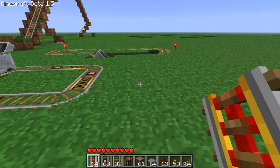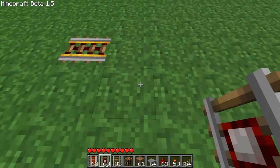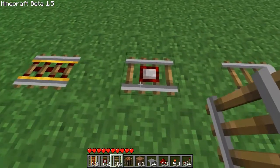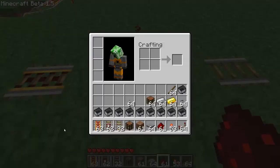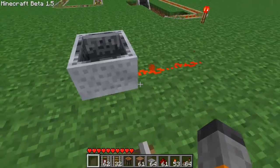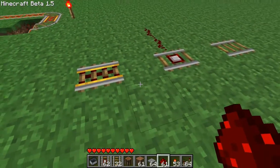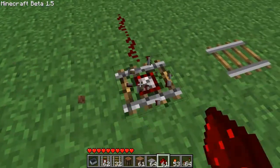I'm making this video to introduce to you the new kinds of rail tracks. You have the powered rail track and the detector rail track, alongside the regular rail track. Now, how these work: this one outputs a redstone signal when it detects a cart on top of it. See? On. Off. Like that. And then this one, when it receives a redstone signal, it will actually propel the cart forward. So I'll show you how to make these now.